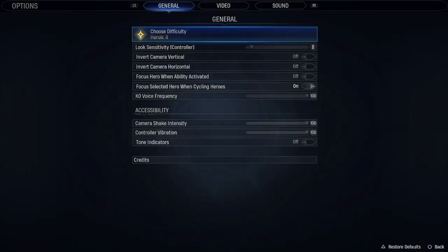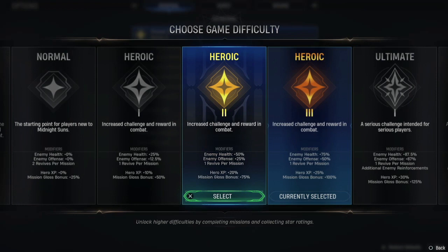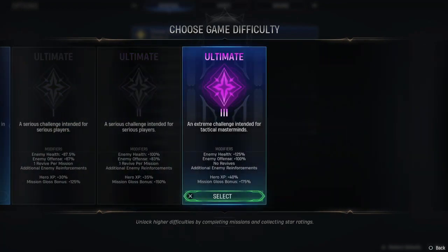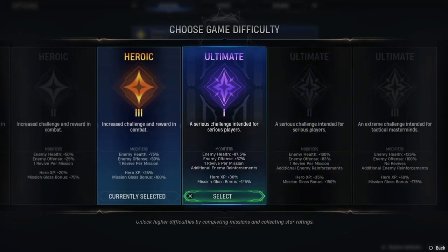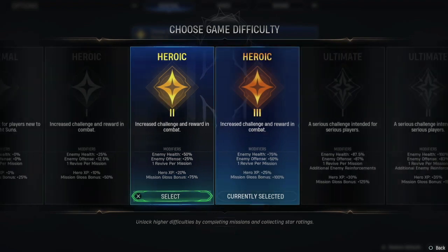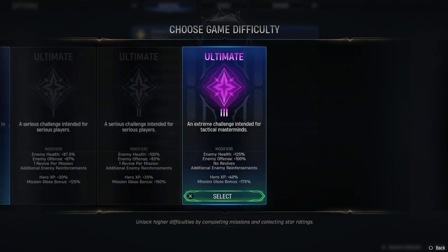Next, we have what difficulty to select when farming coins and resources. Ideally what you want is heroic two if you can handle it, or you're going down to normal. The reason you don't want to do ultimate three is — even if you could handle it — this gives you 40% hero XP, but it's going to take you 50 or 40 card plays to win the mission. You're going to get 20 XP on heroic two but it'll take you more than half the time to beat it. You could beat a heroic two in say five minutes, but it's going to take you 10 to 15 minutes to beat an ultimate three. Time-wise you're beating it much faster.